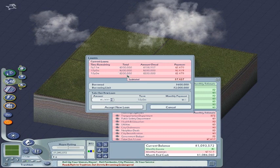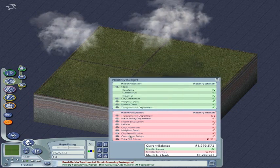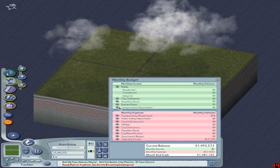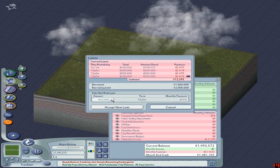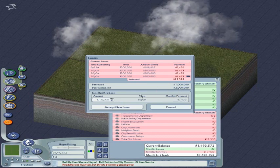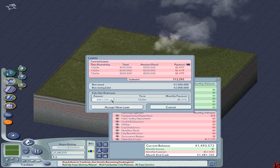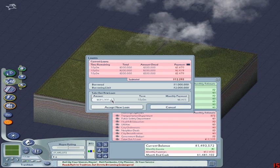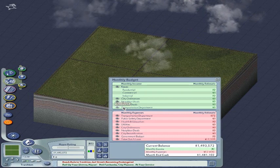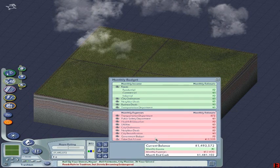The loan glitch: unfortunately it doesn't actually work, but it's pretty funny. When you take out five loans there are only four lines to fit them on the screen, so you get a scroll bar on the right-hand side. When you boost the sixth loan all the way up there's a cap — it stops at 200 grand because the borrowing limit is 2 million total. But if you click the scroll bar to go down you can increase the amount up to about a million. However, when you accept the new loan it doesn't take — so they put a stop on it.